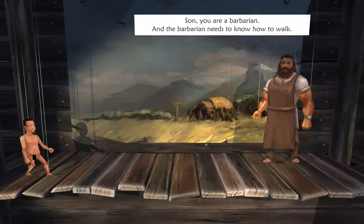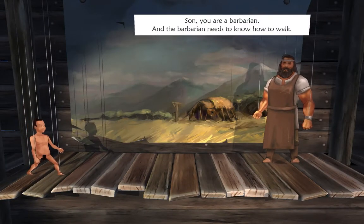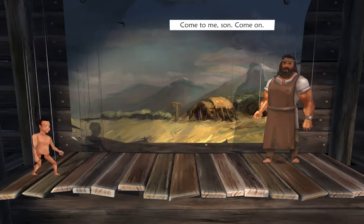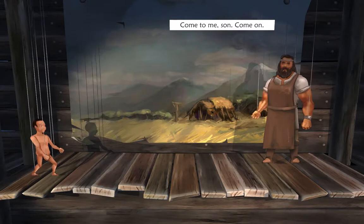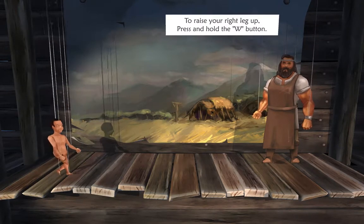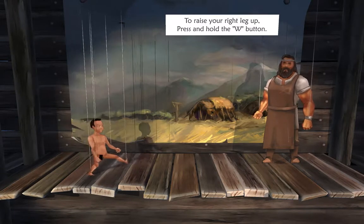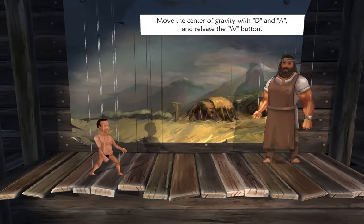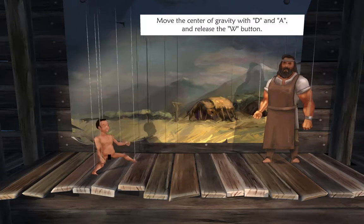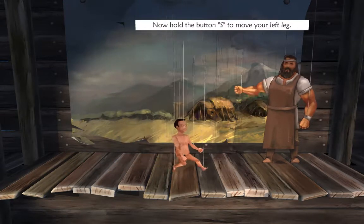Press enter to continue. "Son, you are a barbarian, and the barbarian needs to know how to walk." Nice touch — the censored penis there. "Come to me son! Come on!" To raise your right leg up, press and hold the W button. Move the center of gravity with D and A, and release the W button. Now hold the S button to move your left leg.